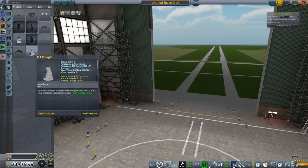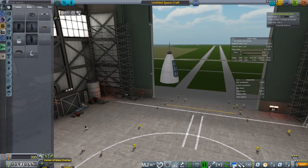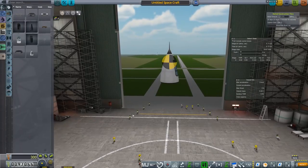The X-1 cockpit is validated for flight of speeds exceeding 400 meters per second — that's good. One problem: turn on center of mass when you have any manned pod. That's not good. If we leave this pod as is, it's going to flip and point down, which is aerodynamically going to just hit the ground really fast. What we actually want is the bottom section to come into the air and slow everything else down above it. So we're going to have to do a little modification.